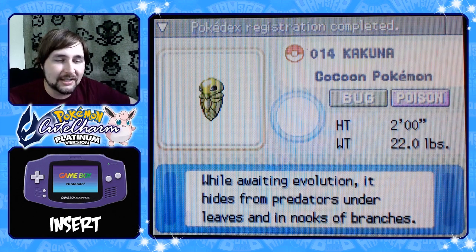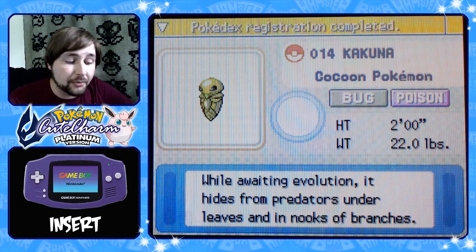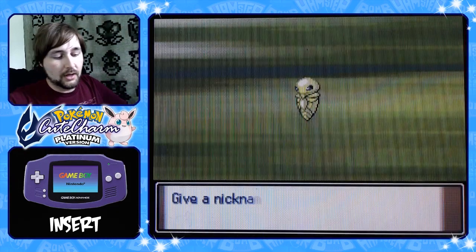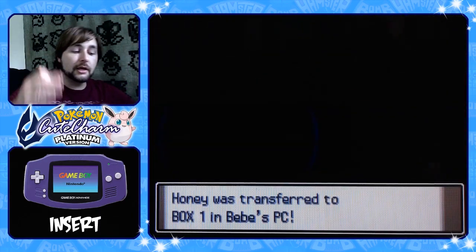The Cocoon Pokemon — while awaiting evolution, it hides from predators under leaves and in nooks of branches. Give a nickname to the Kakuna? Yes. 'Honey' was transferred to Box 1 in Baby's PC. Here we go — we've got another one coming up. I hope to god I'm gonna hold on to this chain, because we need one more.